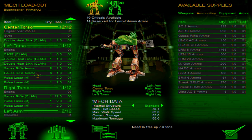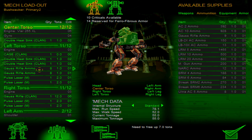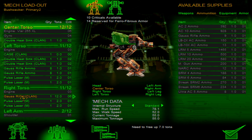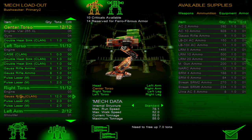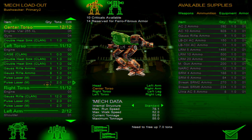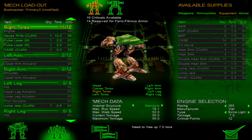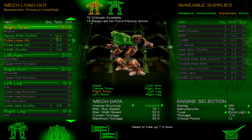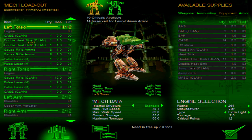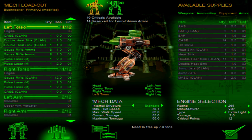Gauss rifle ammo may actually not explode — I forget which game introduced that mechanic. I know MechWarrior Online is the one that made the gauss rifle itself explode when hit. I'm just going to keep it as is; a case weighs like nothing. Now nothing will explode ever. If the ammunition goes, I think the entire section explodes as well — it just prevents it from going to the center torso.